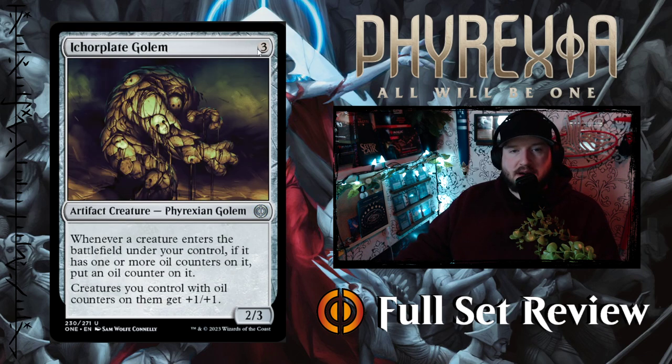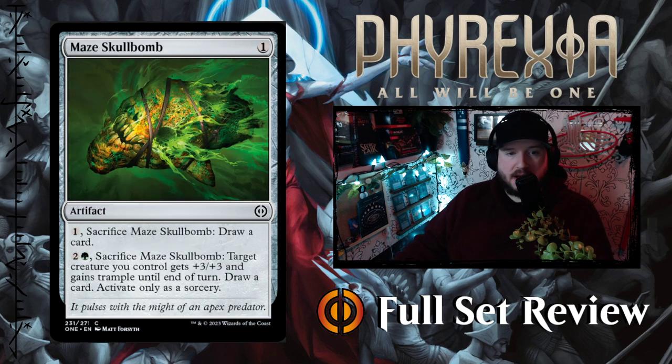Next up we've got Ichor Plate Golem — three colorless for a 2/3 Phyrexian Golem. Whenever a creature enters the battlefield under your control, if it has one or more oil counters on it, put an oil counter on it. Creatures you control with oil counters on them get plus one plus one. Then we've got Huntsman's Maze Skull Bomb — one colorless for an artifact. Pay one, sacrifice it, draw a card. Or pay two and a green, sacrifice it — target creature you control gets plus three plus three and trample until end of turn and draw a card, activate only as a sorcery. That's a pretty good skull bomb, though I still think the black one is the best.